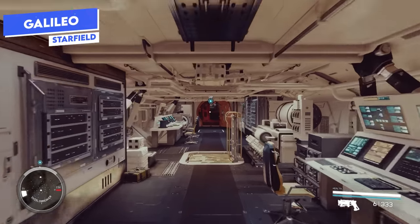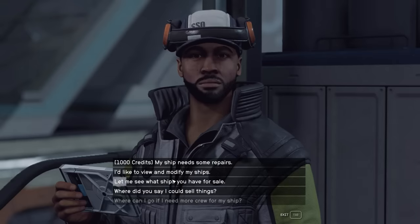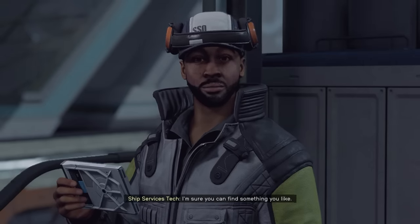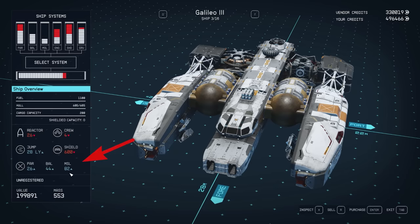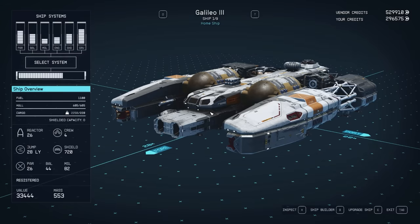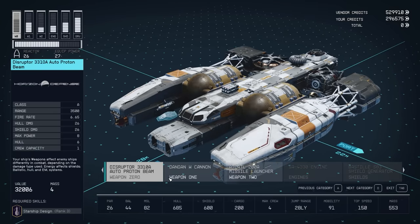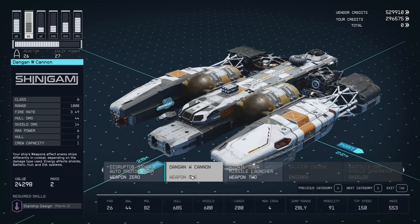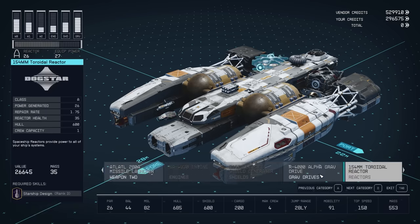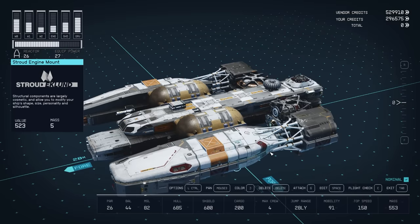A-class might be the weakest class in the game since it's the lowest class, so you've got a lot of options. I wouldn't honestly recommend buying an A-class ship, but if you're going to, the Galileo is probably a good option. It's a much better offensive ship than the starting Frontier, and it has a large skeletal frame that's easy to upgrade over time if you want to keep the general layout. Compared to the Frontier, it's easier to keep the Galileo's original silhouette as you add new pieces.